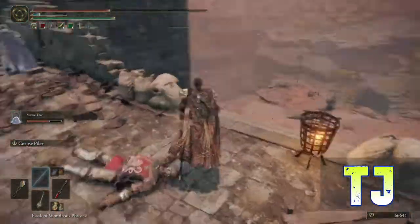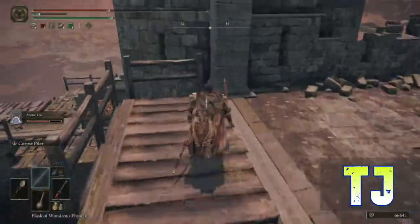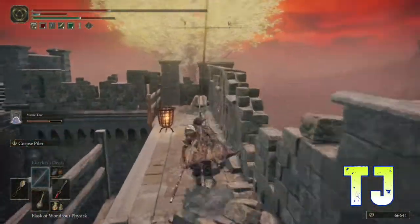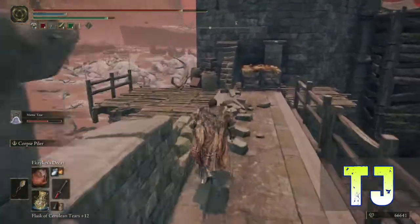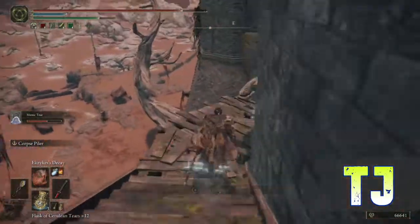We don't need to go upstairs. There's a teleporter upstairs that takes you to the capital, or the castle — the red man castle. Not going that way, we're going this way instead. Our summon's gonna jump down and start fighting the lion. He's got a mind of his own. Go down the stairs and grab the item, head back up, down over here to the left.